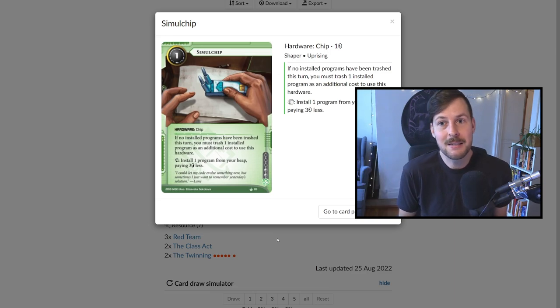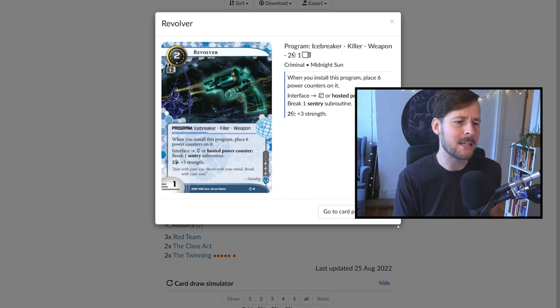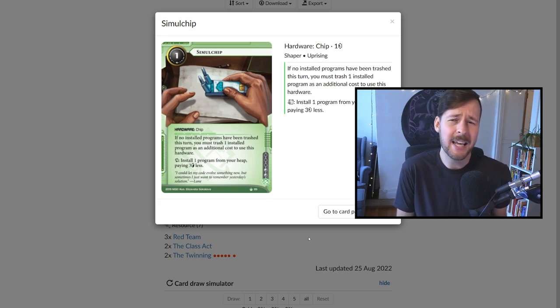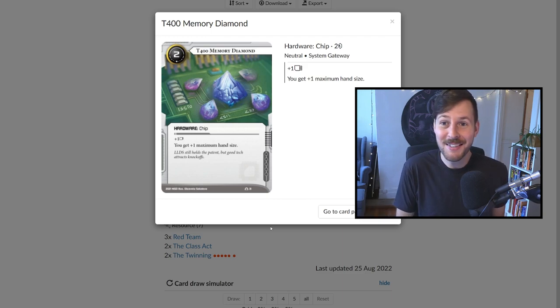We have a single Simulchip — honestly this is a holdover from an older list; I don't think this should be in the list. We were playing it because we were running two or three copies of Revolver, a sentry breaker with a shelf life to trash and reinstall. With this list, Begalter is probably better than Revolver. Flip Switch kind of covers the early aggression role. You could consider playing Clot if you wanted to spend influence — Simulchip with Clot is a nice combination, but we don't really use it. And finally a T400 Memory Diamond. I don't love this card, but in this list it's not too bad — we want a lot of MU, and this is the neutral MU card in startup format. It also gives extra hand size, which helps against damage decks. The extra MU is really important specifically because we have a lot of things to install.